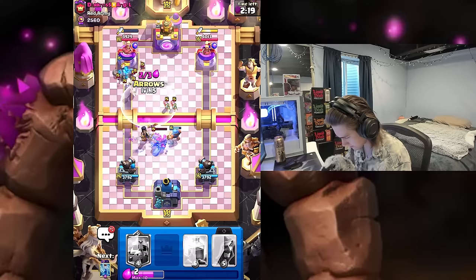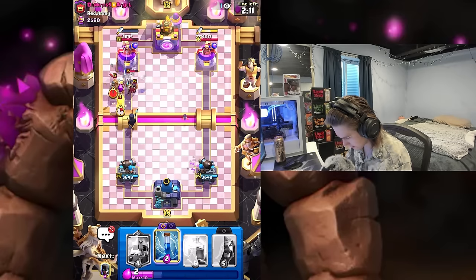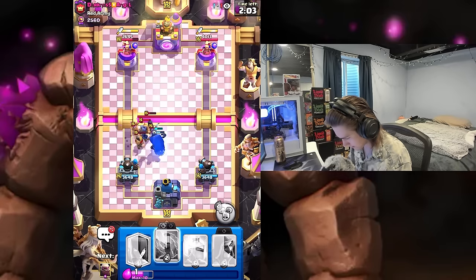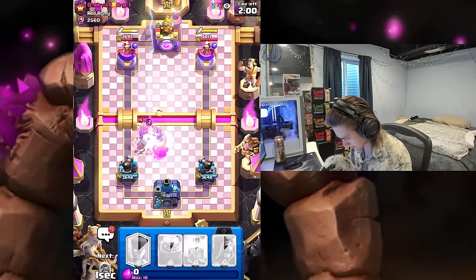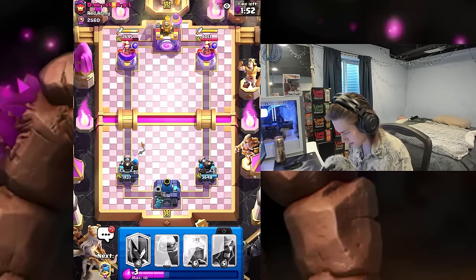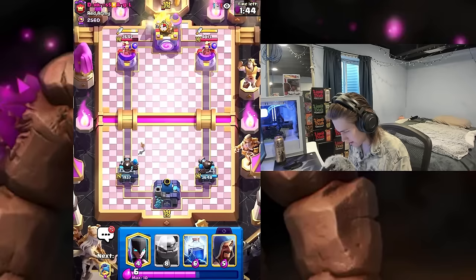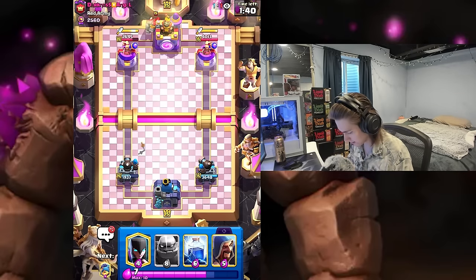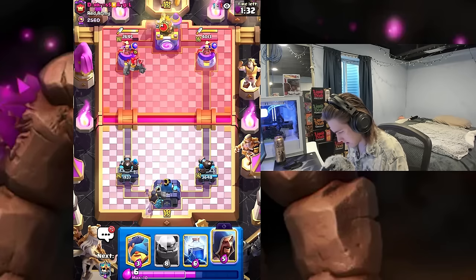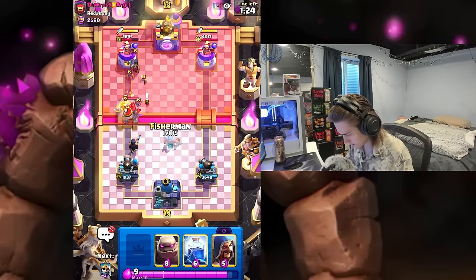If he doesn't have fisherman it's going to be pretty tough for him. We're going to arrow those archers — we got some pretty solid damage, but oh no he's got prince. I've got to go skeleton king here. It's going to be tough — we're going to take some decent damage. I'm pretty happy with the way that went. He's got a pretty tough golem deck, so I think I'll have to not go with my golem and just keep playing defensively, because I do have fisherman.